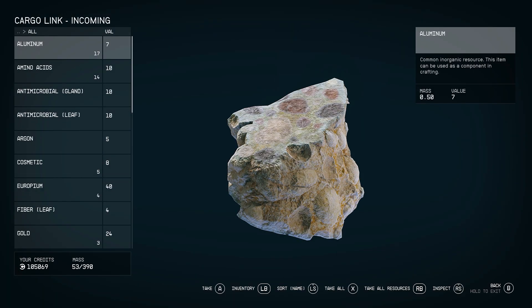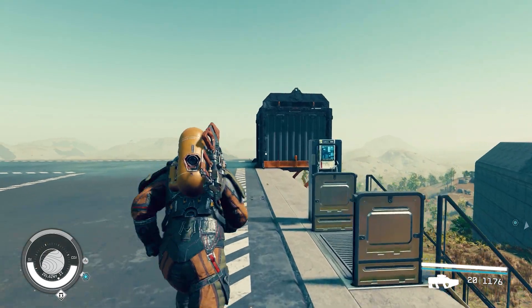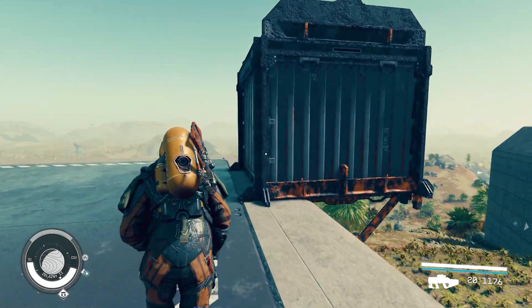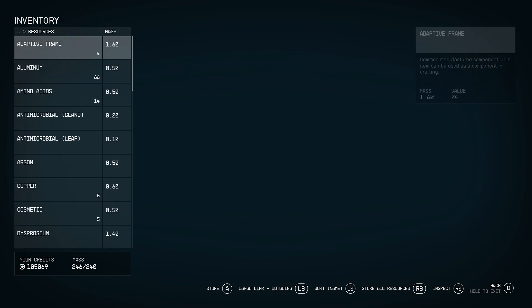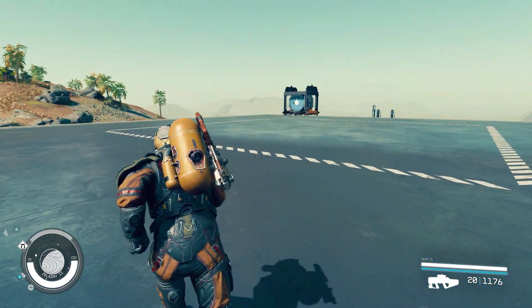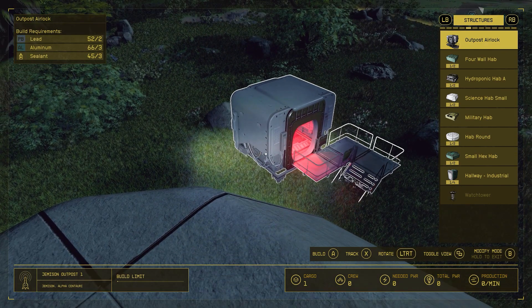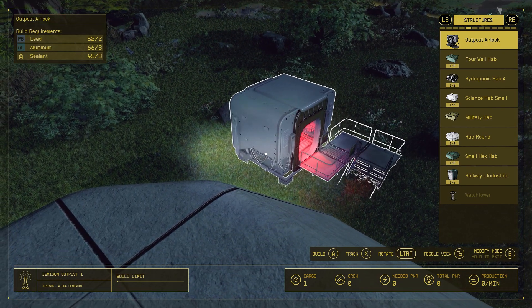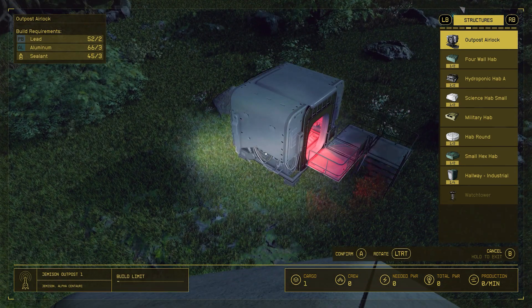I like to set up a bunch of outposts on planets with a lot of resources, set up extractors on them, and then send everything to New Atlantis where I do most of my crafting. I haven't done a lot of base building yet, but once I build up enough resources on this playthrough I'm going to dive deeper into it — because from what I've seen so far, it's a lot deeper than I thought it was going to be.